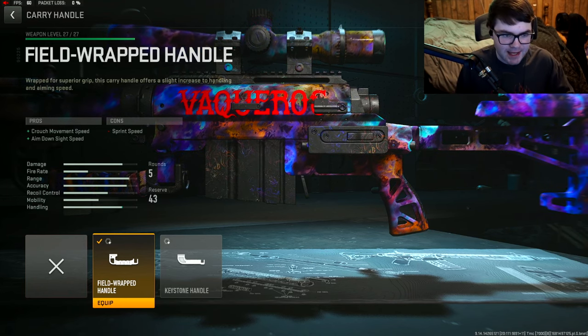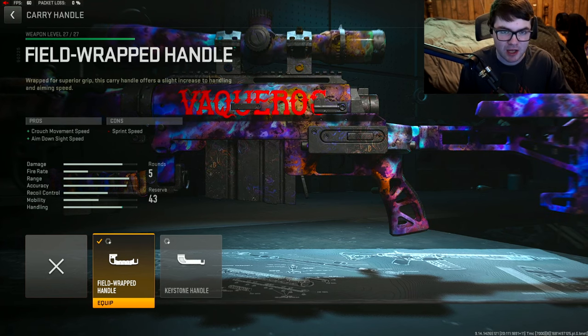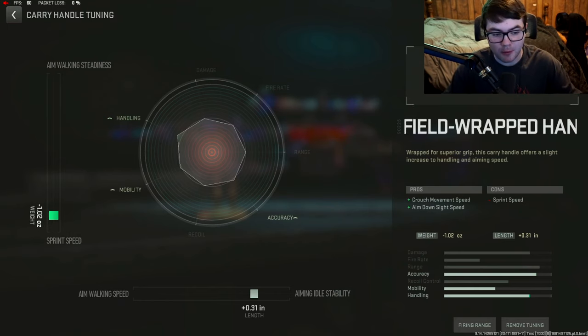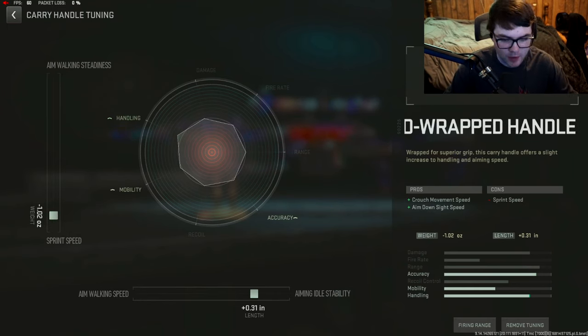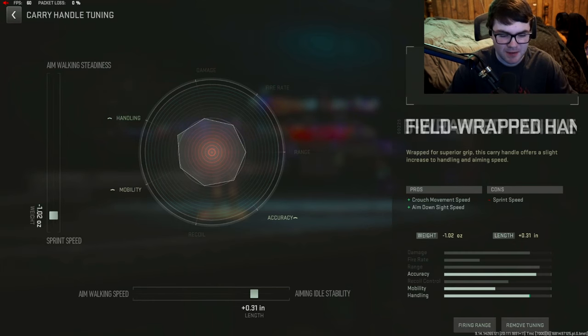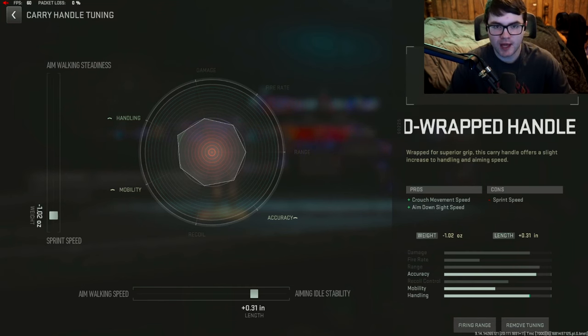With this class setup, I wanted to focus on ADS time. For the first attachment, we're using the Field Wrapped Handle for the crouch movement speed and aim down sight speed — really for the ADS time benefits. Tuning: negative 1.02 for sprint speed and plus 0.31 for aiming idle stability. You could tune for aim walking speed, but you don't do a lot of aim walking with snipers — you're just in and out of your scope really fast, so I tuned for aiming idle stability.